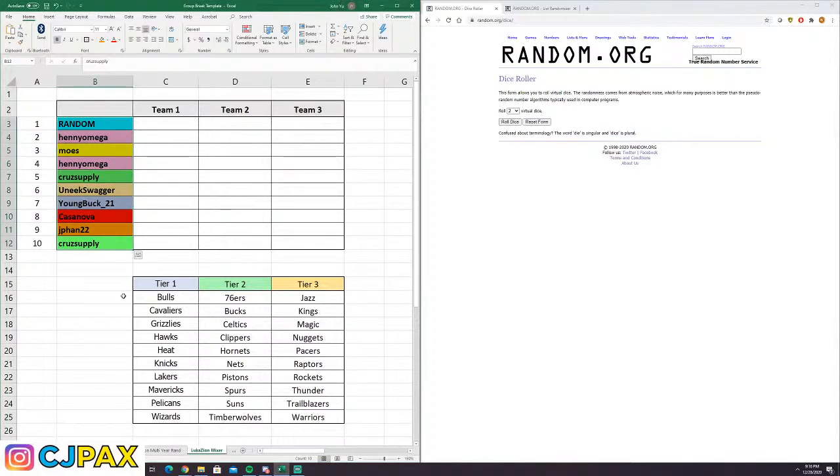I miss those days back when Zion was affordable. So I'm back to doing my tier 3 system since this is a slightly more expensive break. We have a sealed NBA Hoops Premium Stock Cello Box. These are a little more on the rare side — I haven't seen too many sealed cello boxes out there yet. Just with the way everyone's been asking for NBA Hoops, I hope this is a note to all the other breakers: we need some more basketball, fellas.